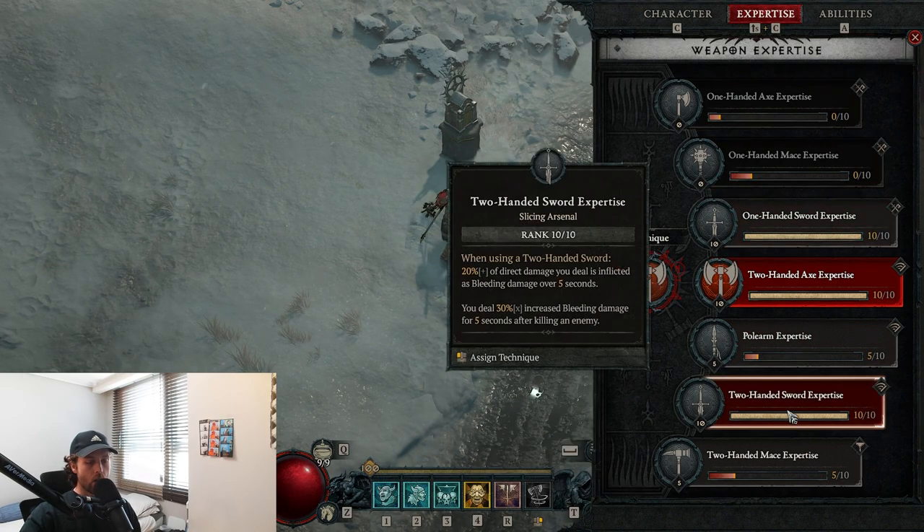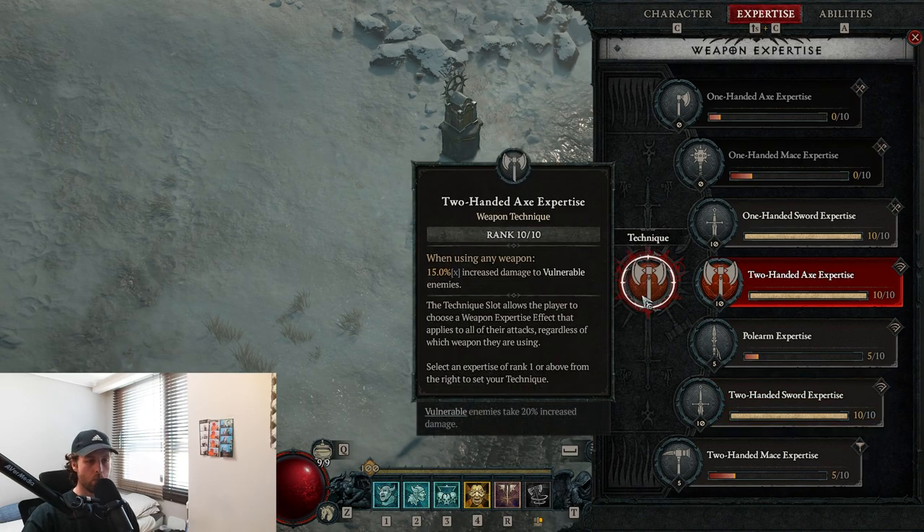At level 15 you unlock a quest for your class called Masters of Battle. It's in the Dry Steps, and once you've completed it — it's very quick, you should go do it when you get it because it's a pretty decent DPS boost — you can then select a weapon technique.